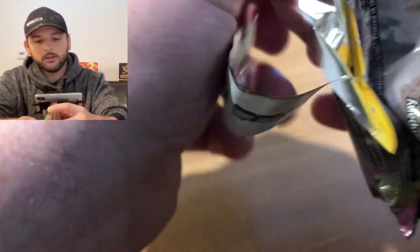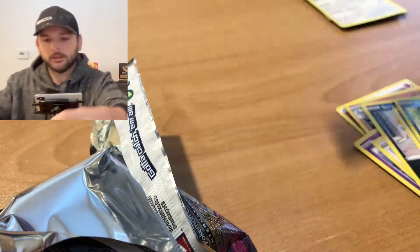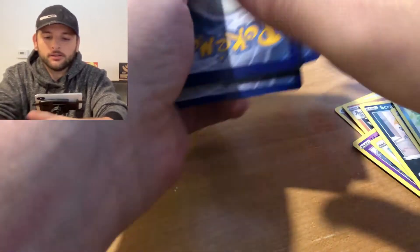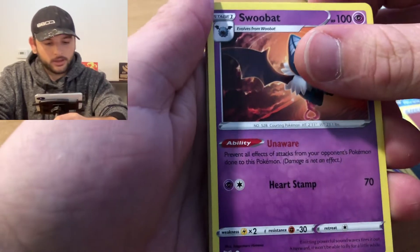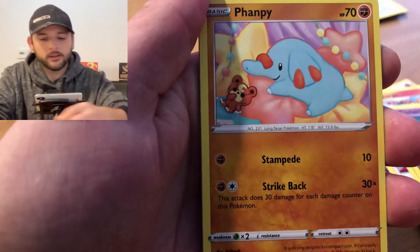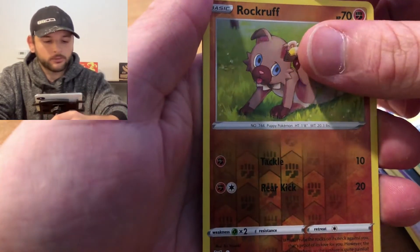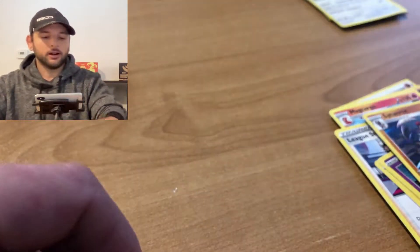Getting right into the Vivid Voltage - we will open our first pack and give you guys the code card. From the back again: Fighting Energy, a Swoobat, Magcargo, League Staff, Electrike, Clefairy, Fanfy, Yanma, a Galarian Meowth Reverse Holo, Rock Ruff, and a regular rare Lycanroc.